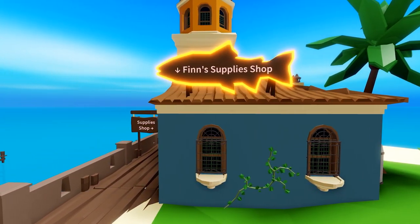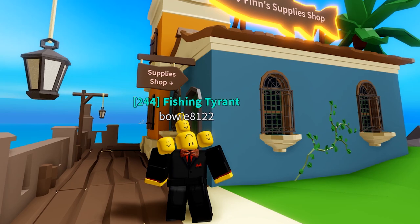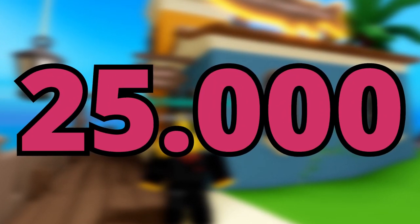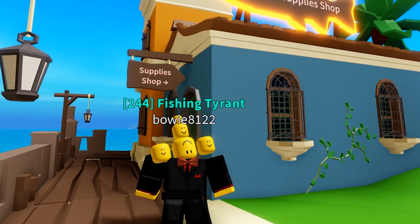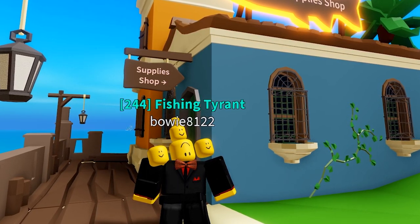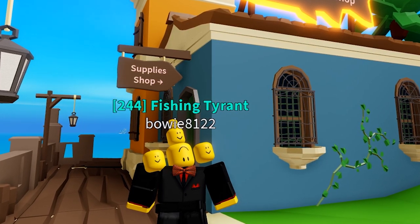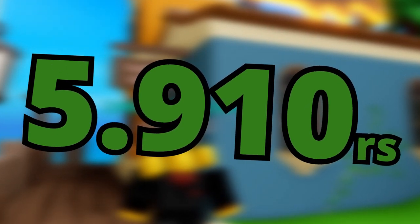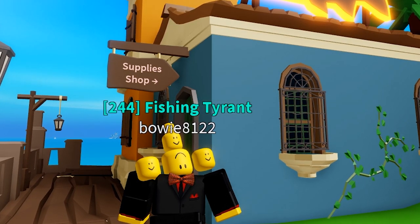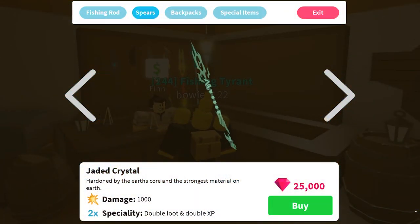The Jaded Spear can be bought from Finn's Supply Shop. The only problem is that it will cost you a whopping 25,000 gems, which is absolutely insane. I thought the Trident was bad, but this thing — that's a lot of gems. When you calculate that to Robux, it will cost you 5,910 Robux, and for just a spear item, that is absolutely insane.